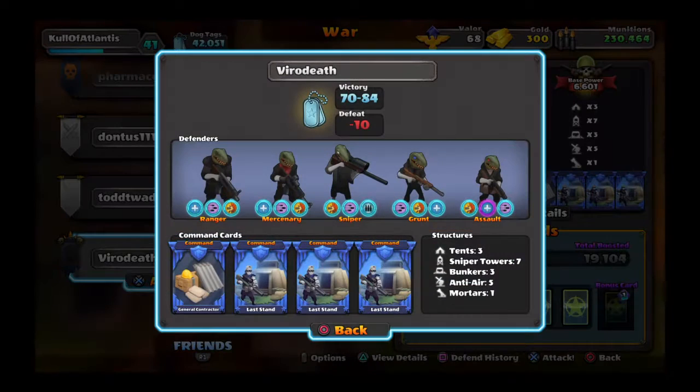This player has definitely bought DLC currency — no doubt about it. Almost all of his perks are level five. I have a higher base power than him and only one of my guys has a level five perk. We can definitely infer this guy is overpowered and you will probably not beat him. If you're actually going to try, bring every attack card possible — berserk, plague, unit health up, unit damage up. Honestly, you're probably still going to lose.